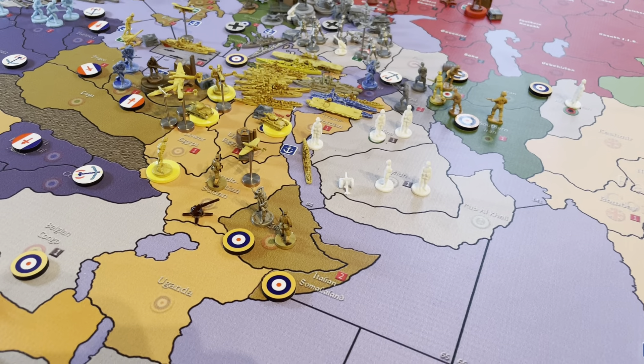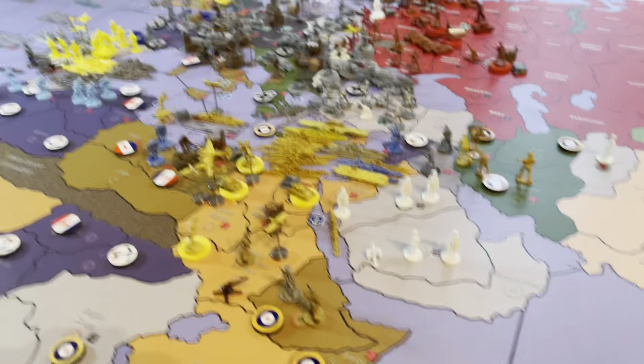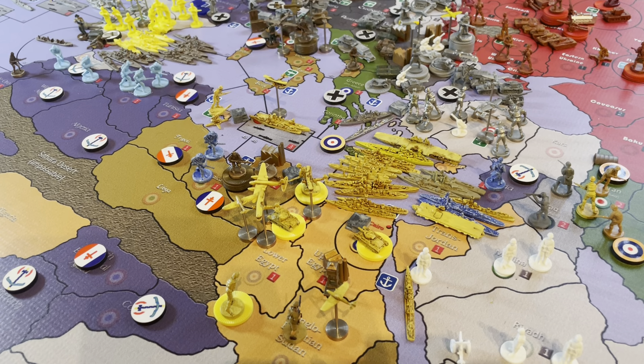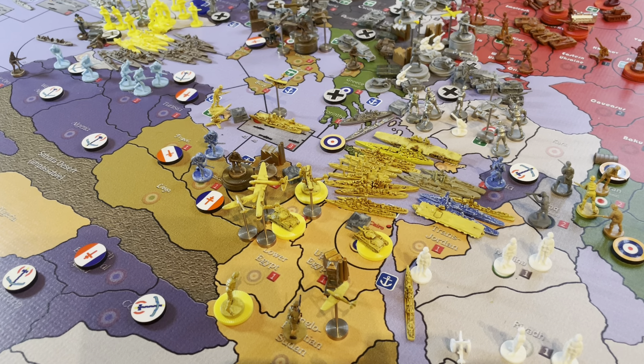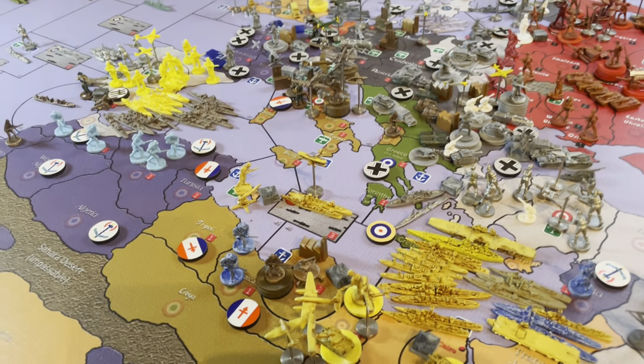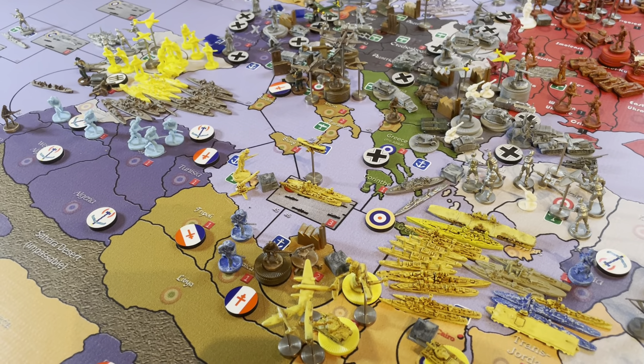The British have gobbled up all of East Africa and are getting into position, surrounding Tobruk, to maybe take a poke at that. There are currently about 11 or 12 units in Tobruk. The British could possibly hit it next turn, however the odds — because there's a fortification there — are probably still with the Italians.